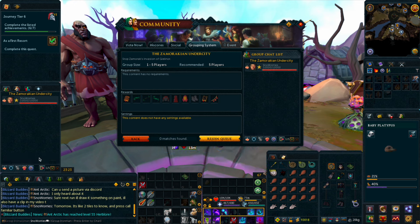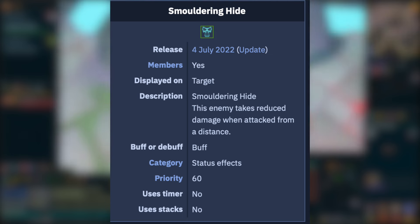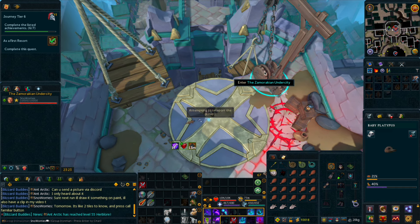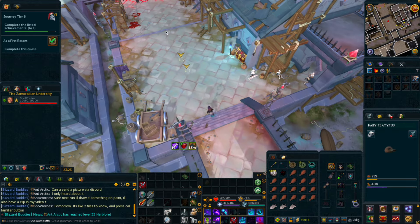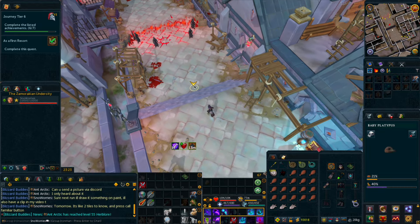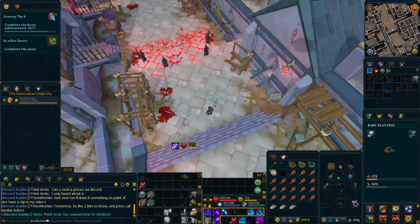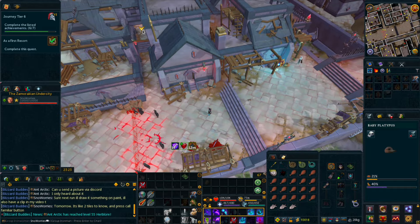Cerberus Juvenile has a mechanic that discourages the player from standing far away. The further you are, the less damage you'll deal to the boss. The closer you are, the more damage you'll deal. So the traditional door lure is going to be ineffective at our low level. To get around this, we're going to use a blocking familiar to act as an artificial door. The game thinks you're right next to Cerberus, so you'll deal full damage, and you'll also have the benefit of having a safe spot, so you'll take no damage.